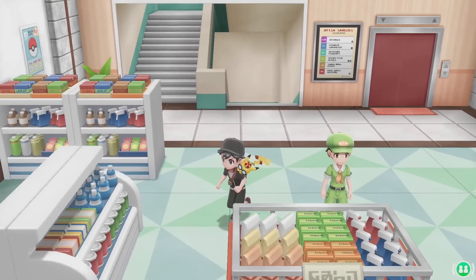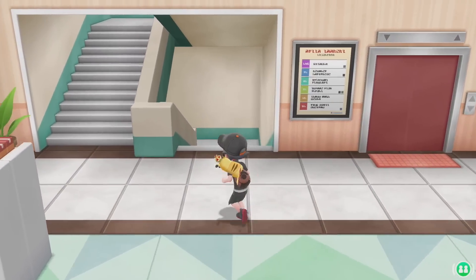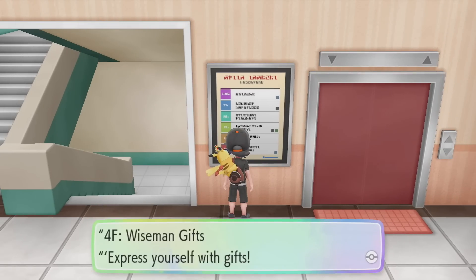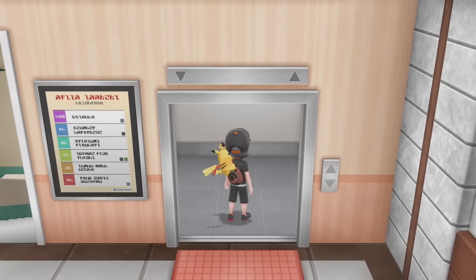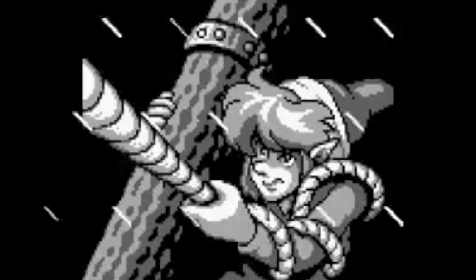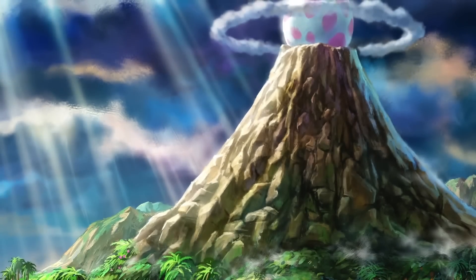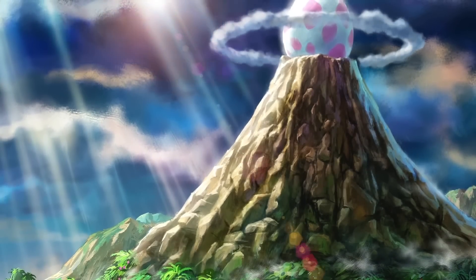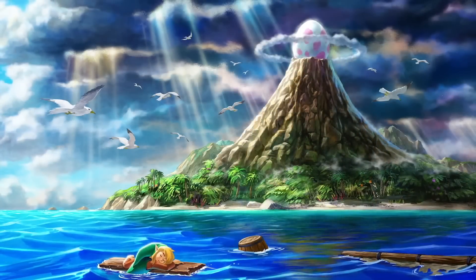Last year in 2018, we got Let's Go Pikachu and Let's Go Eevee, a complete reimagining and a beautiful way to experience the first generation of Pokemon — red, blue, green, and yellow. Well, it's 2019 and we're going to be doing that again. Originally released on the Game Boy, then re-released on the Game Boy Color, and now re-released on the Nintendo Switch. I've combed through every single bit of footage, tweets, posts by Nintendo, and E3 presentations for all of this information, and I think it's going to be pretty advanced.